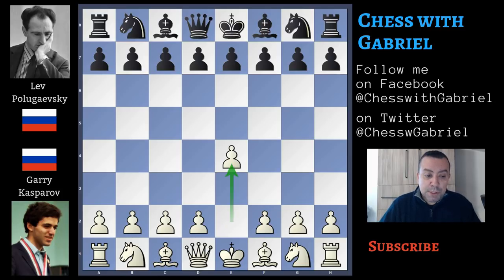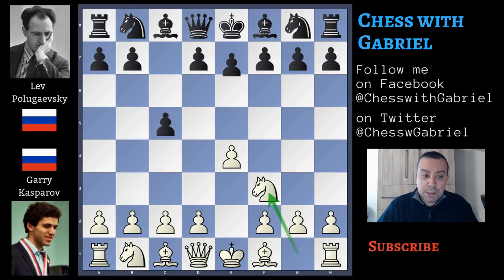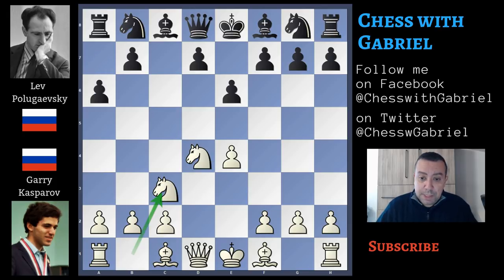Kasparov with the white pieces opens with d4 and Polugajewski answers with c5, the Sicilian defense. Knight to f3, e6, d4 — the open Sicilian — capture on d4, knight capture on d4 and a6, the Kan variation. Knight to c3, queen to c7 that controls the e5 square and also adds some pressure on the c-file.